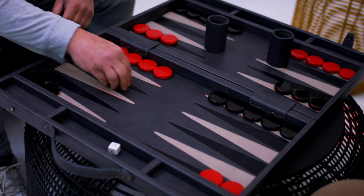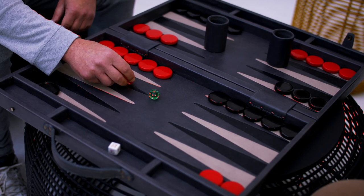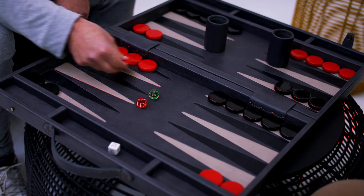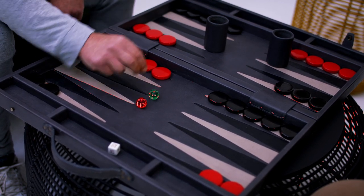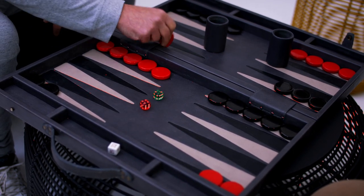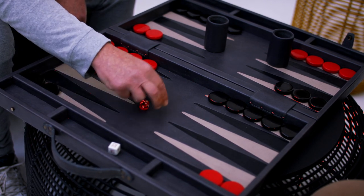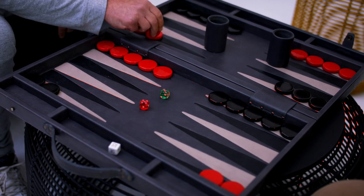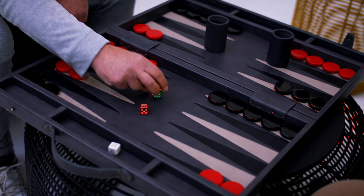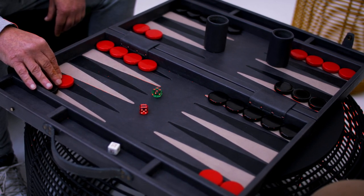On the dice, if you take two numbers that are two spaces apart, you can make a point. For example, a one and three: one, two, three and one. Or a two and four: one, two, three, four and one, two. Alternatively a five and three: one, two, three, four, five and one, two, three. And lastly a six and a four: one, two, three, four, five, six and one, two, three, four - and you've made a point.